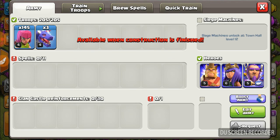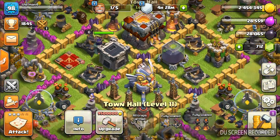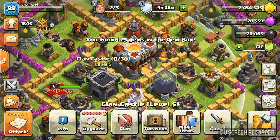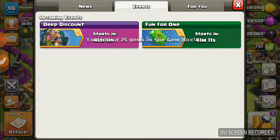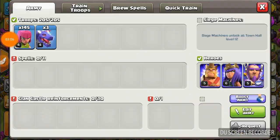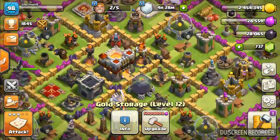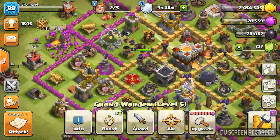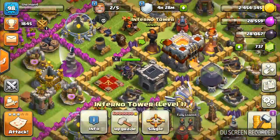See army, siege machines, and new spells. You can upgrade the Guard or Slip and something is there every single time. Fun for one — the new image. Deep discount means I hope we get a good deal. More than 30 likes — I will keep upgrading my TH12 and updating if you subscribe.